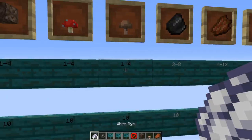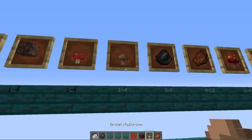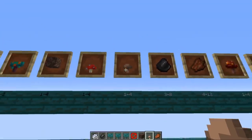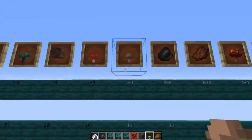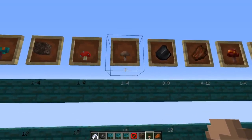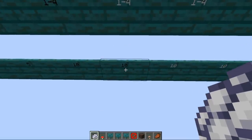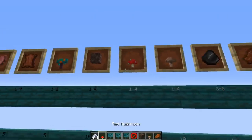Next is brown mushroom, given 1 to 4 with a weight of 10. These can be used to make different types of stews like mushroom stew and suspicious stews. You can also bone meal them to grow huge mushrooms, put them in a composter where it takes an average of about 11 to make one bone meal, and they're used to make fermented spider eyes. Next is the red mushroom, given 1 to 4 with a weight of 10, usable in mostly the same ways.